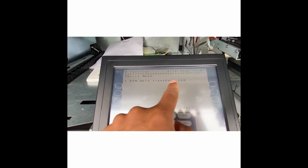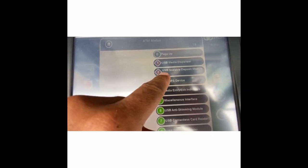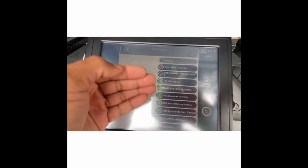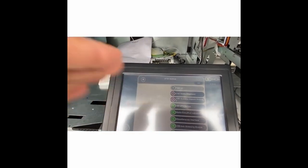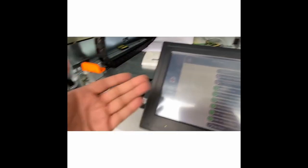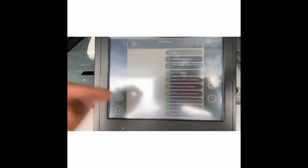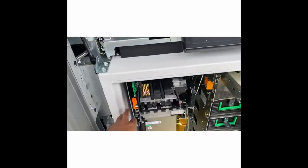It says SDM — that's the depository unit, Scalable Deposit Module — main transport jam. I'm going to get the vault open and see what I can find. SDM means Scalable Deposit Module. The reason it's called scalable is because it takes checks and cash. In the old days ATMs had separate deposit slots, or you put the deposit in an envelope. Now with modern technology you can deposit cash and check without an envelope — there's a device in here that scans it and puts it in the system.